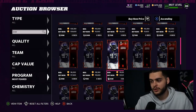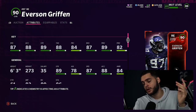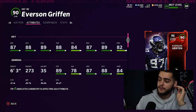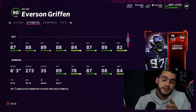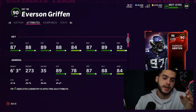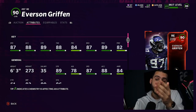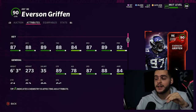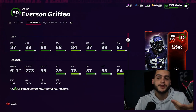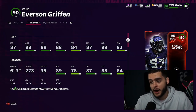My number one player is Everson Griffin. People will say there's another edge rusher with better speed, like Lawrence Taylor, but those guys cost coins — this is free. Everson Griffin honestly might be the best chance most budget squads and no-money-spent players have at getting a player with that speed and pass-rushing combo. He gets 88 speed and 89 acceleration powered up, which is elite speed for a budget team.